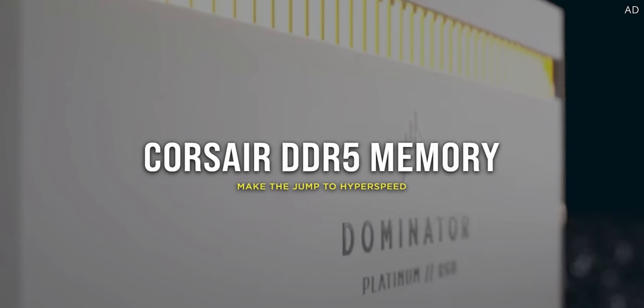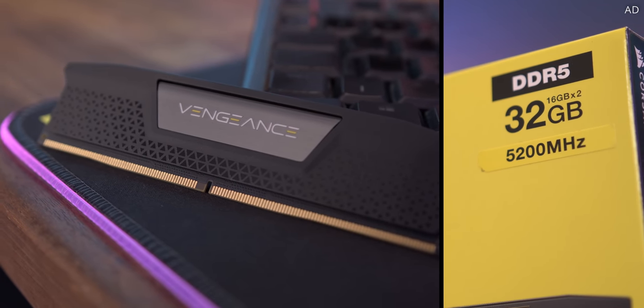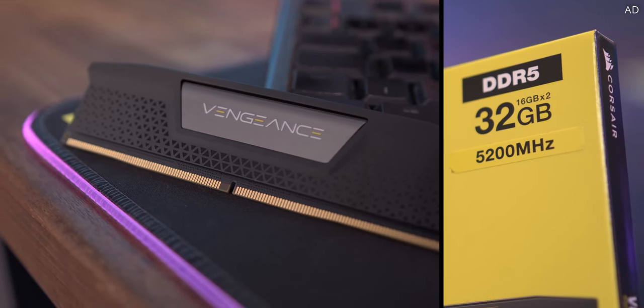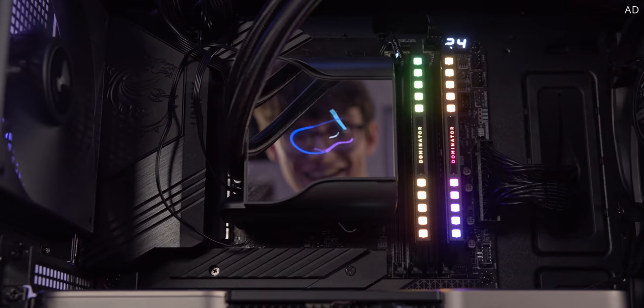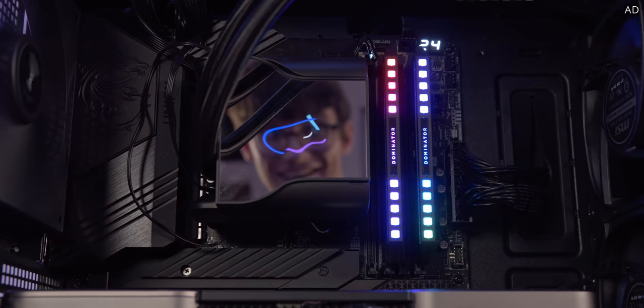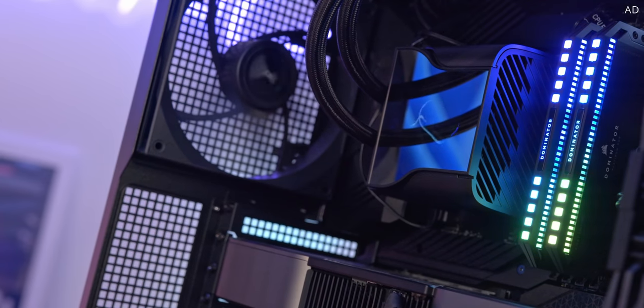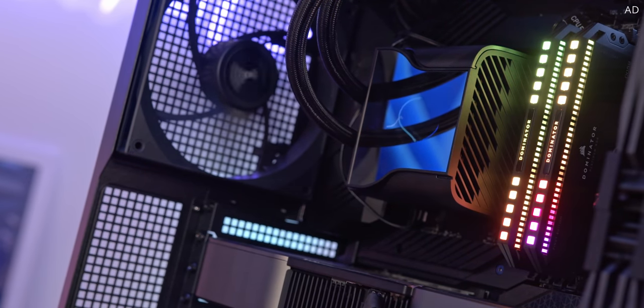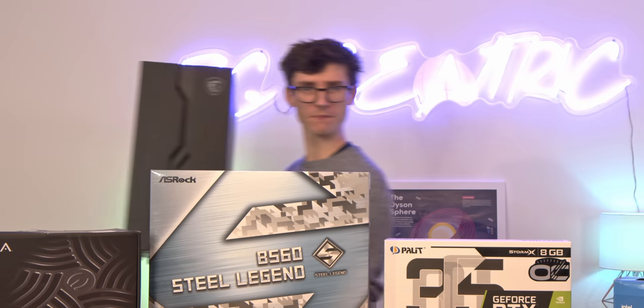DDR5 memory is here, and Corsair has you covered. Extra bandwidth, sky-high speeds and slick new designs make Corsair DDR5 shine, with new Intel XMP 3.0 profiles that allow for crazy high overclocks with just a single click. Choose Vengeance for stylish performance without breaking the bank, or go all out with Dominator Platinum for insane speeds, stability and jaw-dropping RGB effects. Learn more today with the link down below.